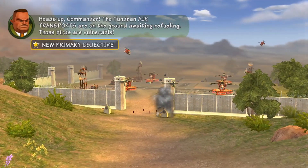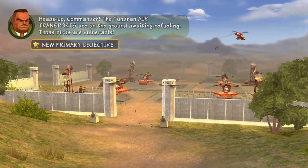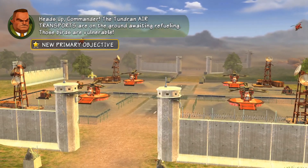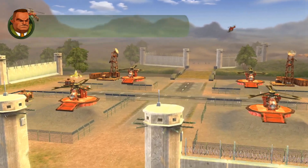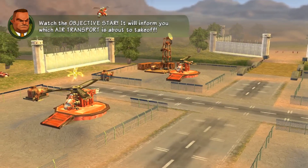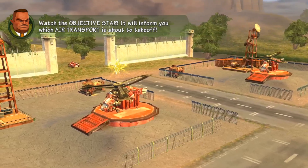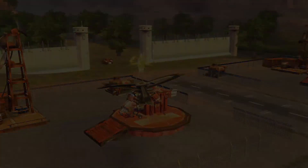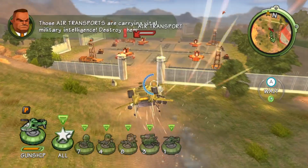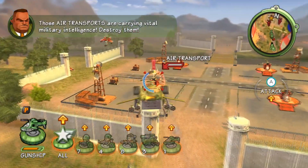Heads up, Commander — the Tundran air transports are on the ground awaiting refueling. Those birds are vulnerable. Watch the objective star; it'll inform you of which air transport is about to take off. Those air transports are carrying vital military intelligence. Destroy them!